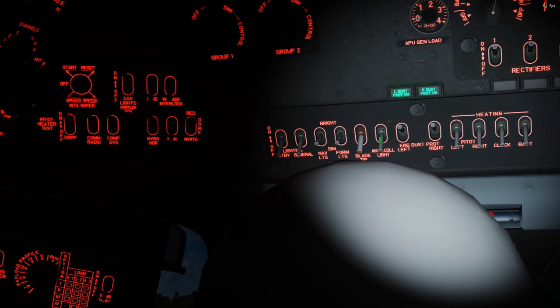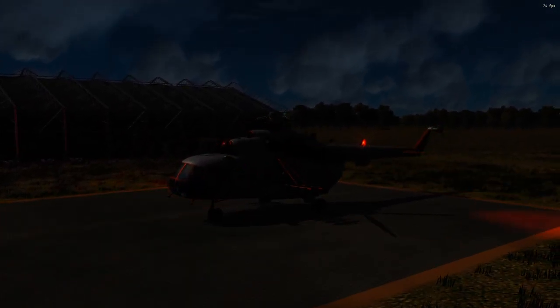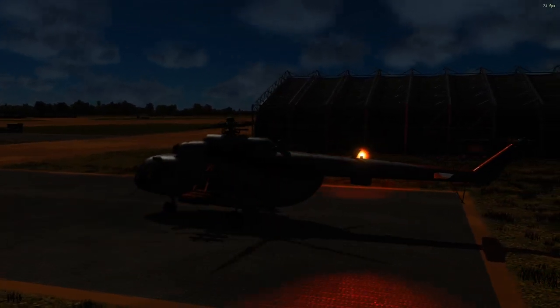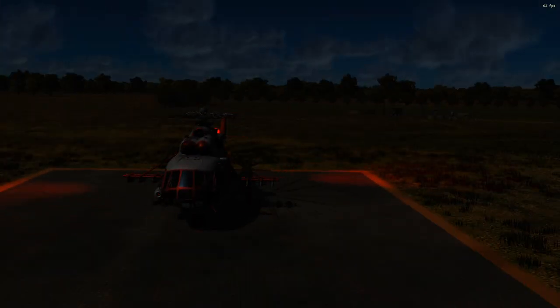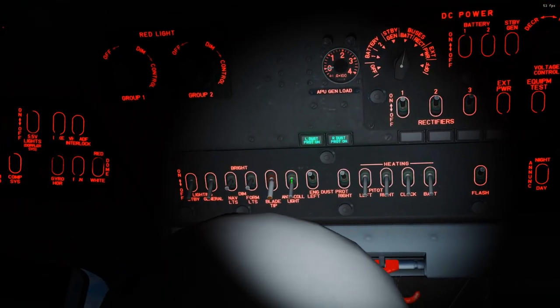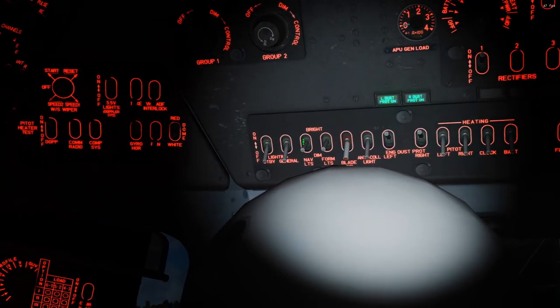The last external light on this panel is anti-collision, which is our big flasher. This has no brightness setting — it's just on or off — and it blinks and spins. It's the light you need for inclement weather when visibility is low. So that's it for external lights on this panel, but wait, there's more.